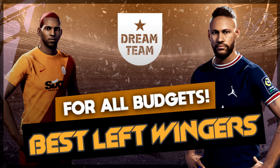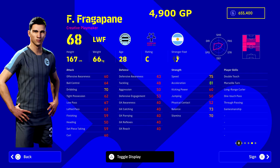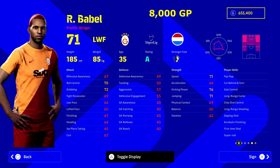Kicking off with our budget option, we've got Fragapane. With the MLS challenge event that was on recently, a lot of players came up in discussion — like, whoa, do you see this guy's stats? He's got 81 acceleration, he's 4,900 GP, you can train him up to about 90 acceleration and nearly 85-86 speed. He's one of the fastest players in the game, has really high dribbling stats, really good tight possession when trained up, and player skills like double touch. For a player with all that, even though he's on the smaller side as a left winger, for 4,900 GP you can't go wrong.